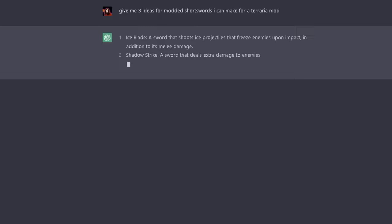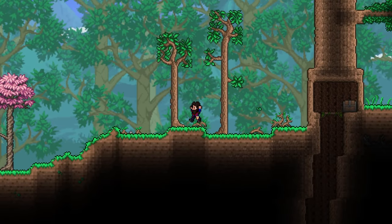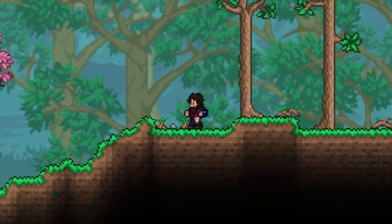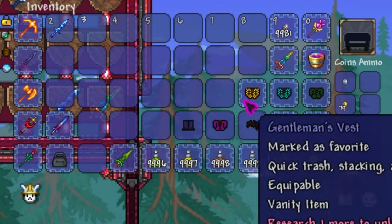I asked the AI to give me three ideas for specifically modded short swords. Out of all three, I chose the ice sword that it suggested. I've been wanting to add an ice-themed weapon anyway. You can't really freeze enemies in Terraria, so I can just make it inflict the frostburn debuff. Here it is — I decided to name it the Glacial Finish because I thought it sounded cool.